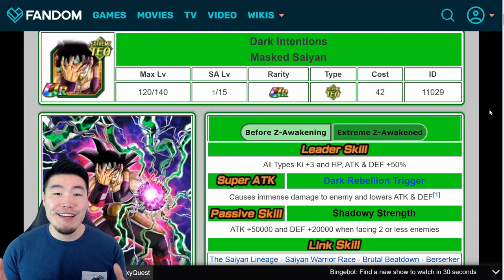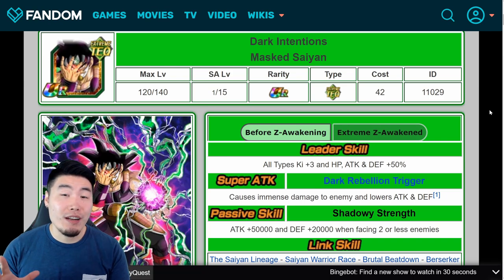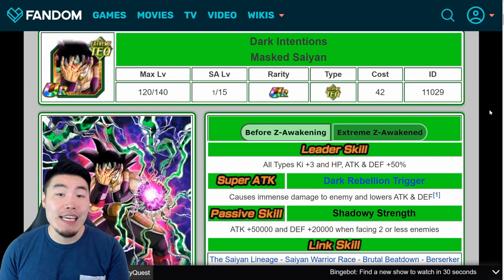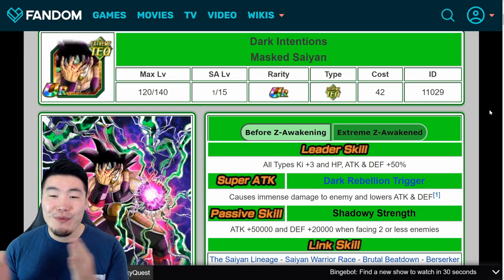What's going on guys? Welcome back to another Dokkan Battle video. Today we are going to be covering the details for Masked Saiyan's Extreme Z Awakening and also the Dokkan Awakenings for Toa, Mira, and Demigra, and honestly all four of them are really, really good.